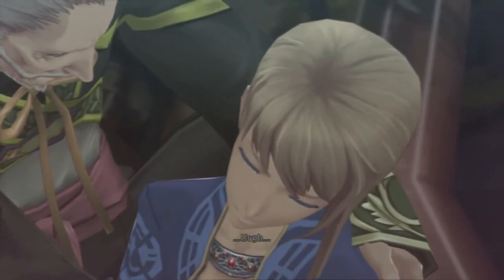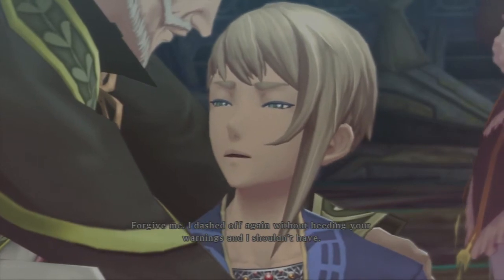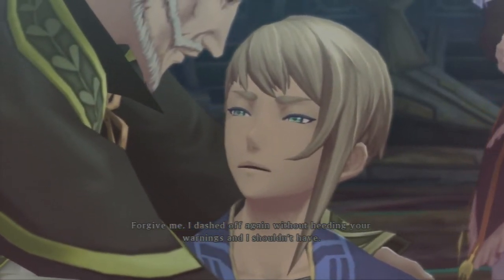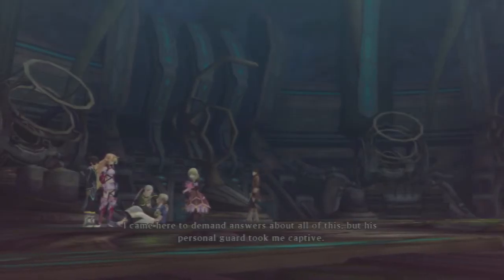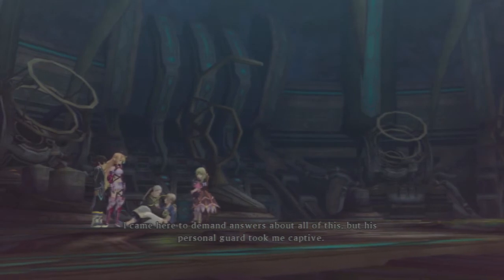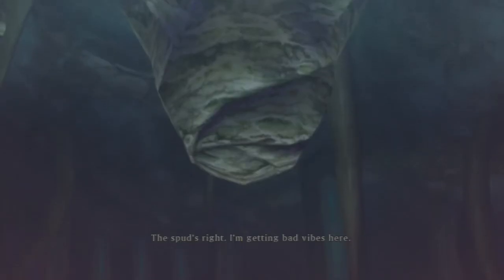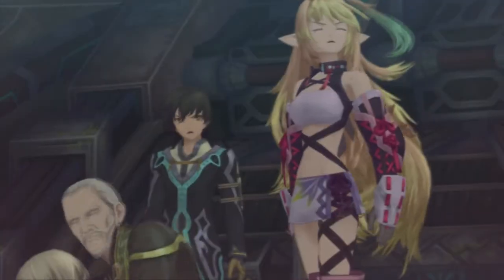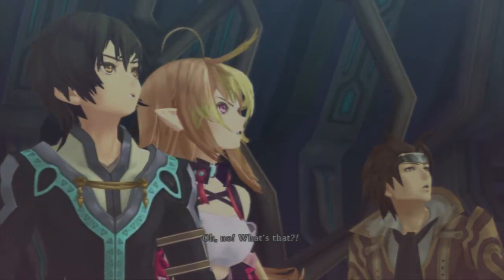'Hello Master Klein, you're looking rather zombie-ish today. Are you all right?' 'Forgive me — I dashed off again without heeding your warnings and I shouldn't have.' 'I am just glad that you're safe. Do you know if Noctical is still here?' 'I came here to demand answers about all of this, but his personal guard took me captive.' I just hate hate hate this place. Let's get out. When your weird cocoon thing from the roof suddenly sprouts a glowy dude — bad badness is happening.